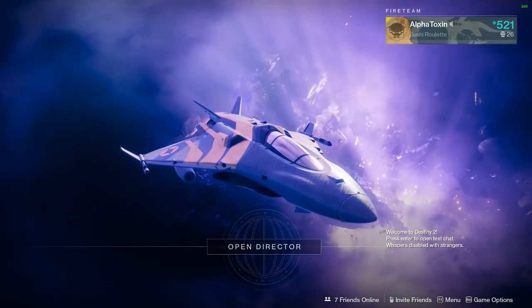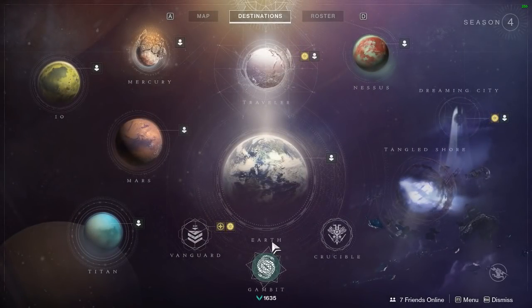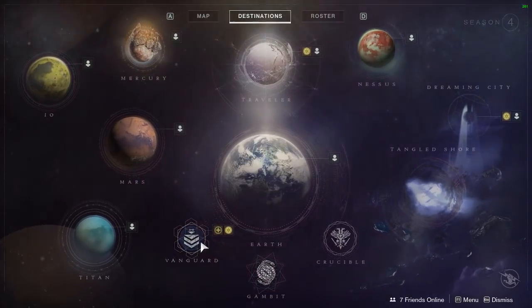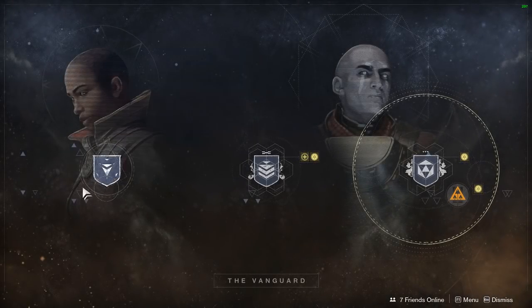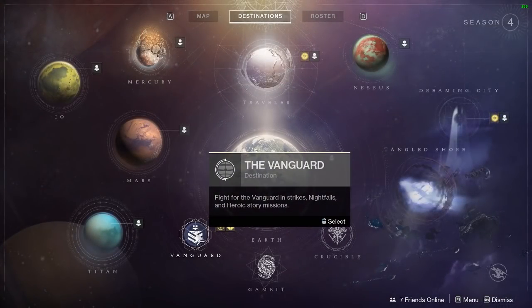Let me show you a quick mod farm called the Baron farm. You go to Vanguard — anyways, for this Baron farm, let me go back here, you go to Vanguard.